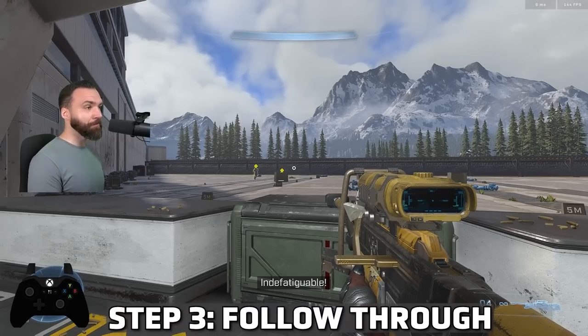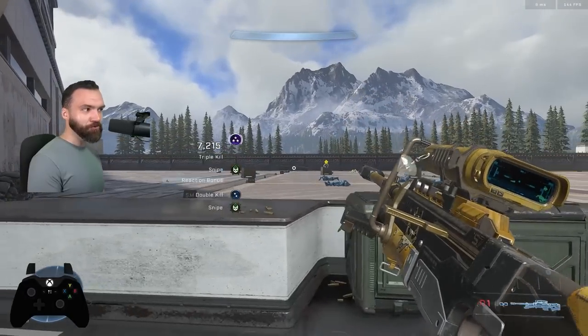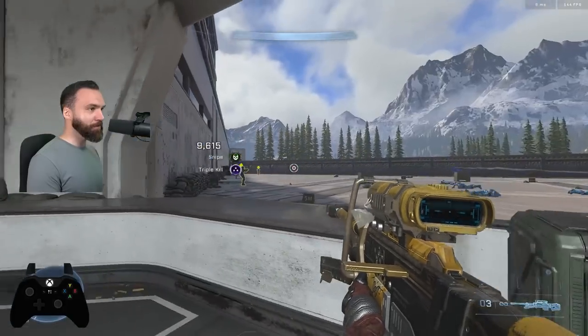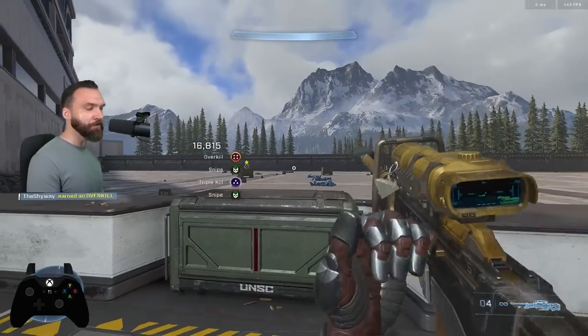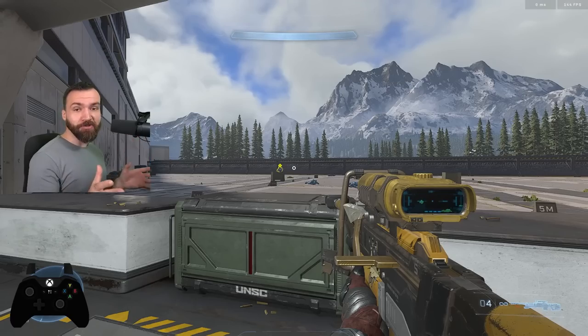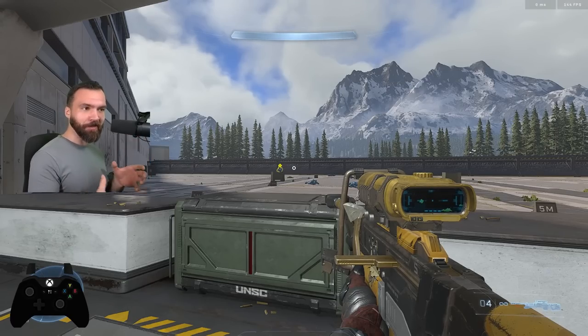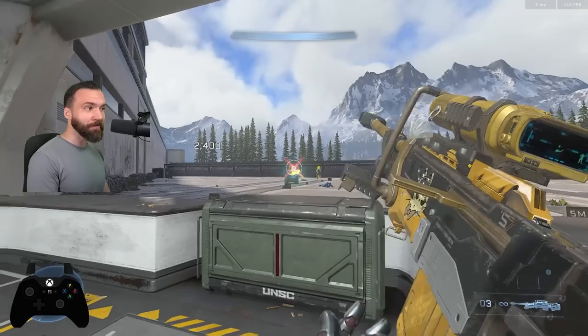Step three is to follow through. This is tricky to explain because there's so many ways to do it — whether you're strafing into the shot, letting the opponent walk into it, or flicking into it with the mouse or the right stick. It takes time, practice, and discipline to master. Essentially, keep this in mind as a foundational good form when sniping: you find head level quickly and efficiently, bring the reticle close to the player, then scope, then follow through.